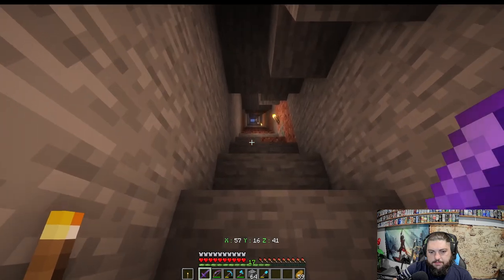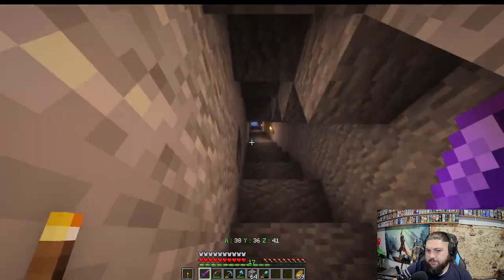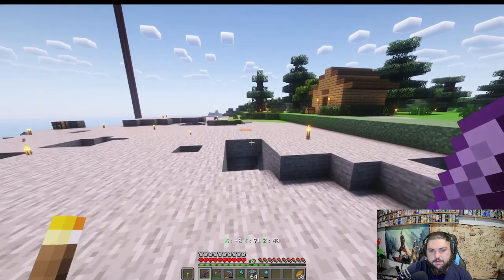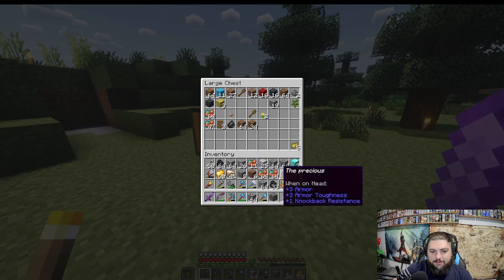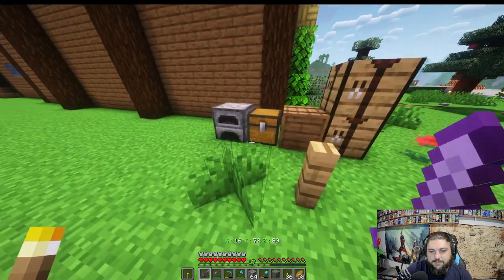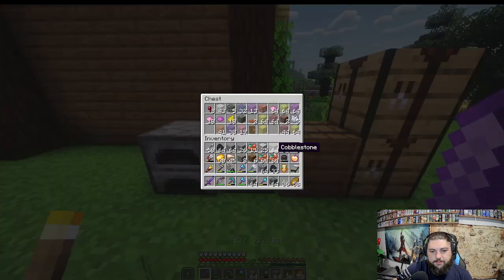Found a double-wide staircase I didn't realize was here — it connects to a single-wide staircase through the tunnels. There's diorite, andesite, and tough stone — I'll take some for the build. There are torches here that were probably mine. Found a community chest with some items from building, including some tough stone, and someone's diamond axe just sitting in there.